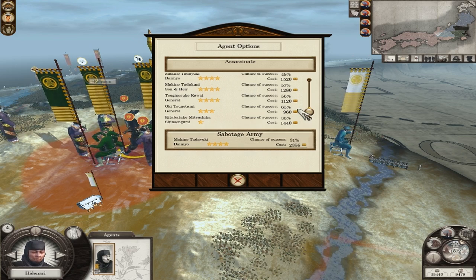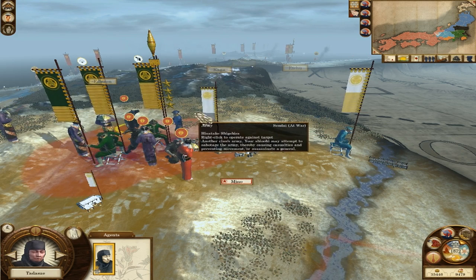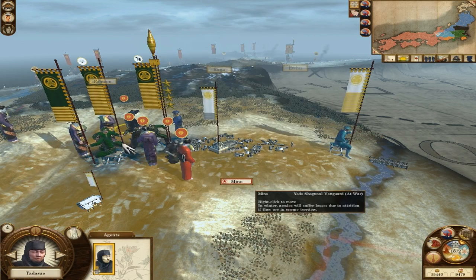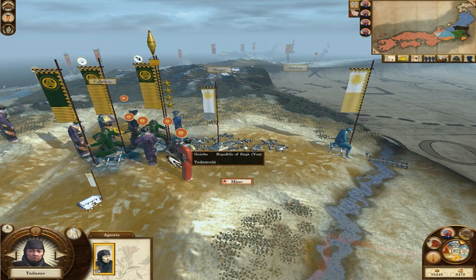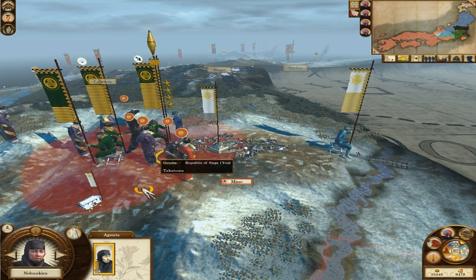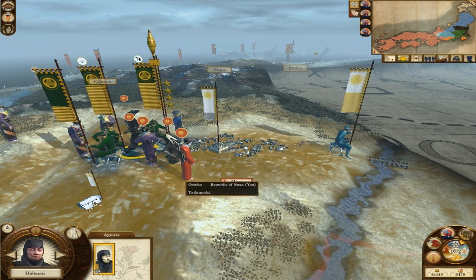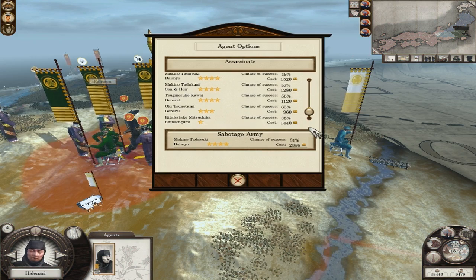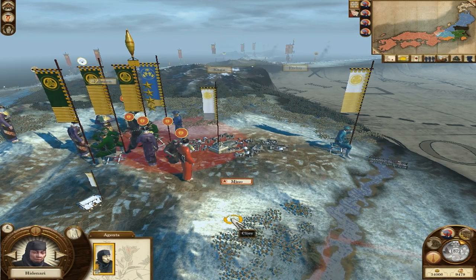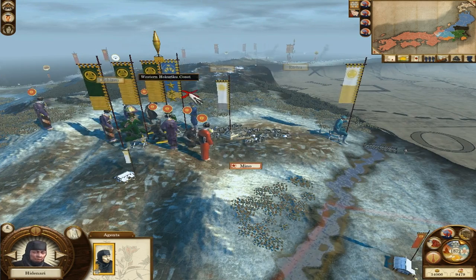Let's see what chance he's got of getting somebody. Can he move? Yes he can. Assassinate. His chances should be improved now that we've got rid of that one. That's a general — a Shinsengumi. That's not a good chance, 38%. I'd like something a little better than that. Let's see if I can get another agent from somewhere. He can move. That's 30% — the other one was 38%. I know there's another agent here somewhere. Assassinate — he's 38%, let's go for that one.